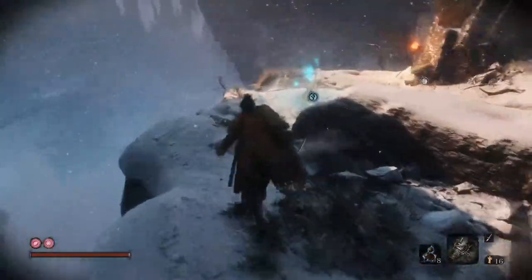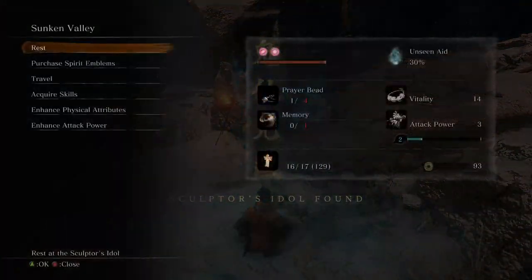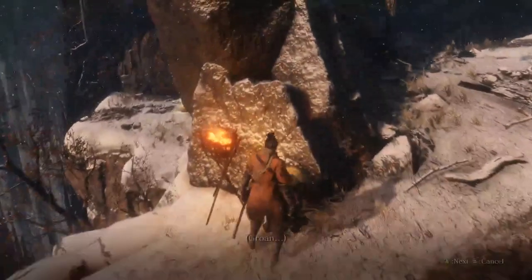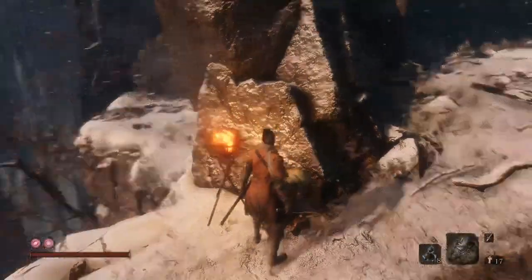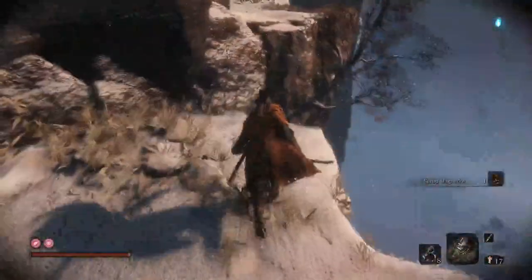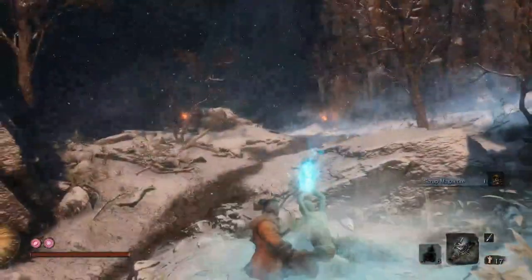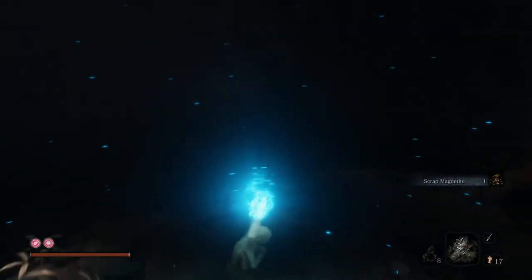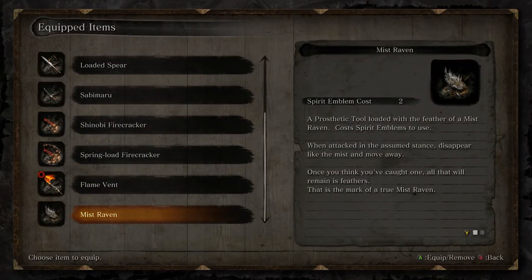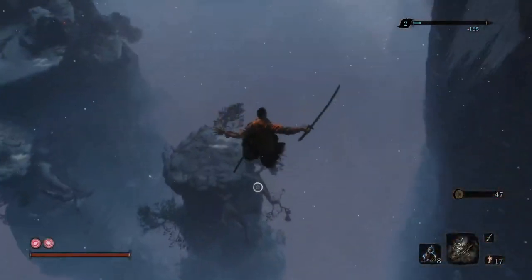With a blizzard going on, these guys somehow have perfect 20/20 vision in the snow — it's ridiculous. There's a guy here you can talk to but he just dies — that's literally all he's there for, so maybe don't talk to him. Get prepared: equip Sabi Maru and be prepared to get shot at.